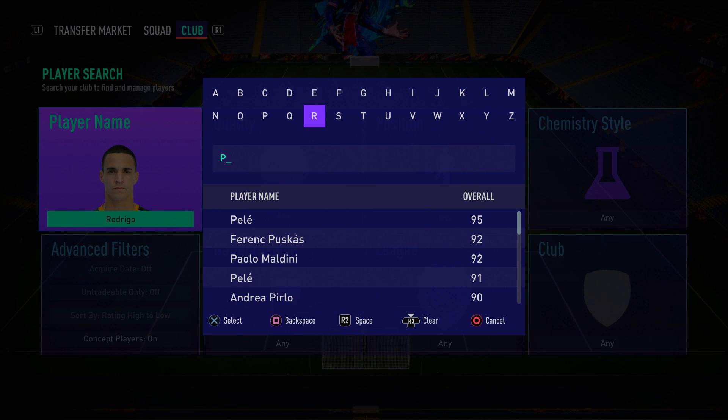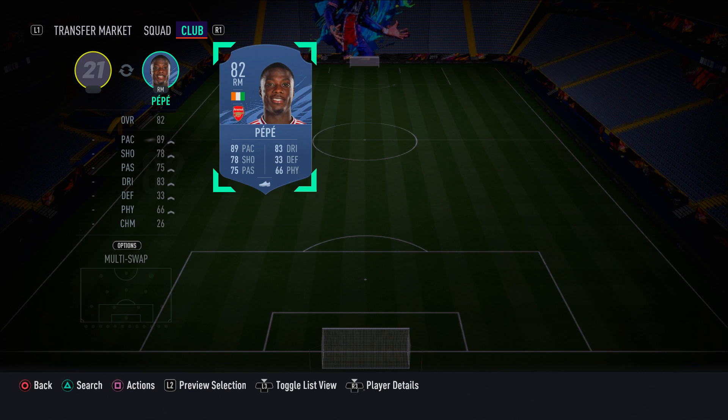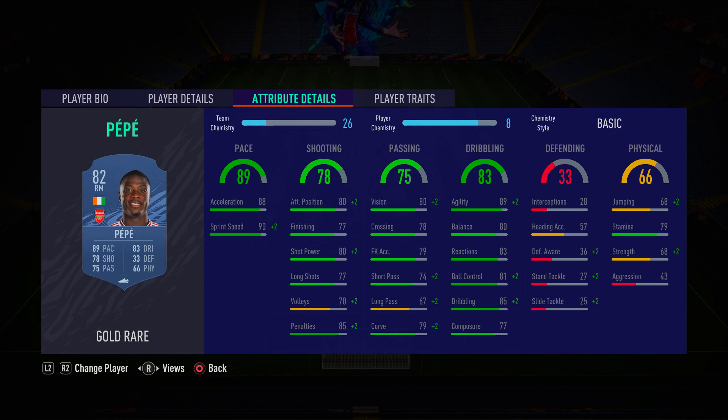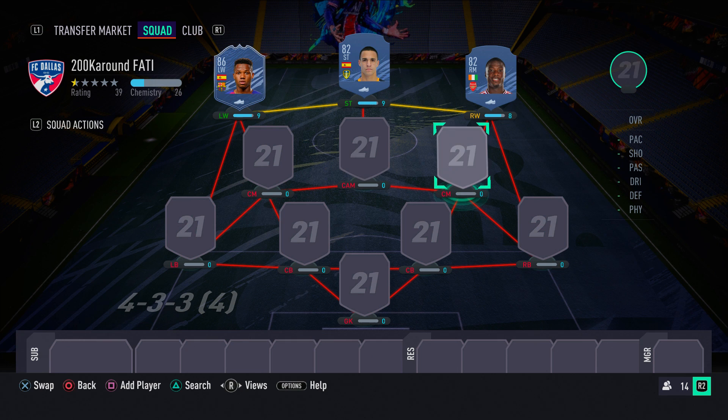In the right wing spot we have Arsenal's Nicola Pepe, who is very overpowered in this game. He has 90 sprint speed, 88 acceleration, 77 finishing, 80 shot power, 89 agility, 81 ball control, and 85 dribbling. He has two-star weak foot but four-star skill moves, and cutting inside to finesse far post on his stronger left foot is how you use him to maximum effect.